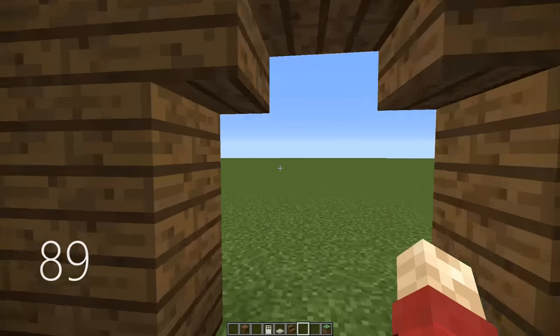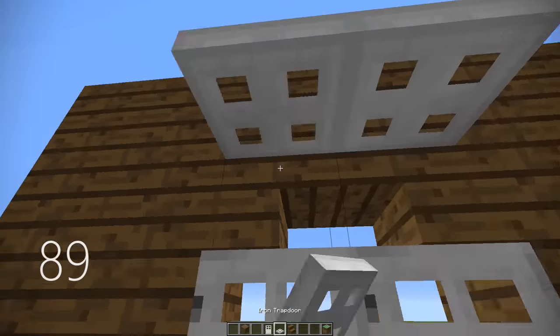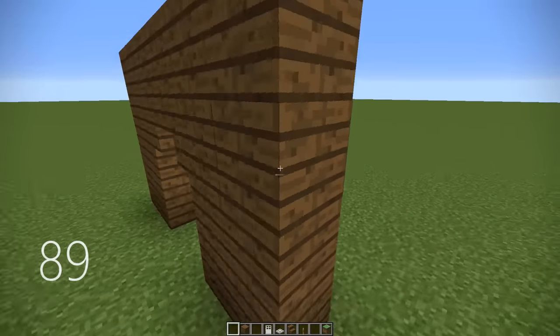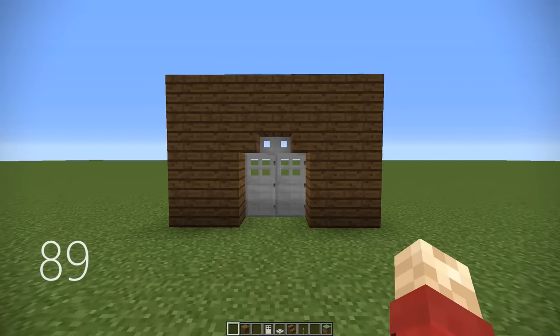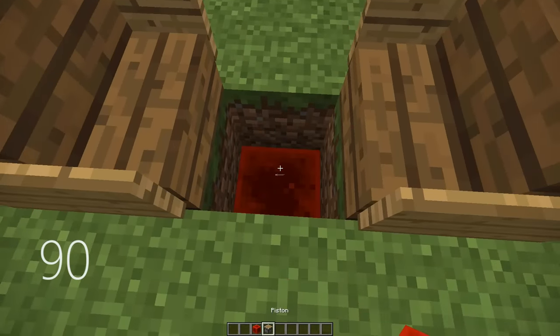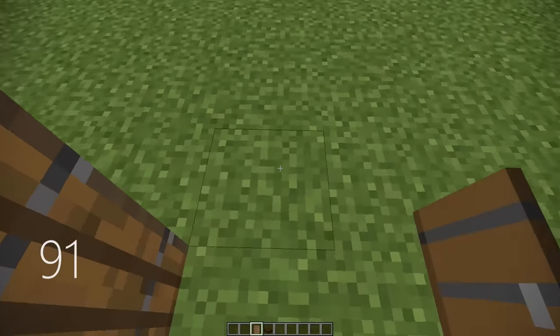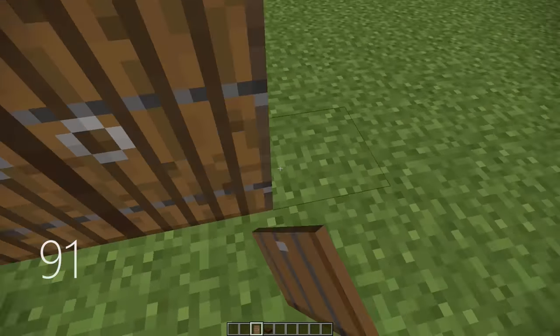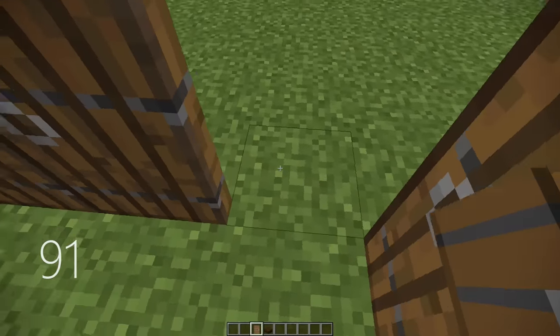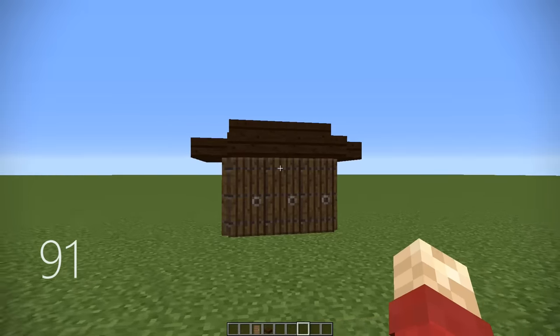Number 86, you can use blocks such as the dropper and the observer block to look like little faces. Number 87, you can create some small custom trees by adding some leaves on top of a fence, and then some vines on top of the leaves. Number 88, you can create a really cool cupboard by making some upside down staircases on top of each other, and then covering it with two oak doors and two trap doors on the top. Number 89, if you have an archway for a door, you can place two iron doors behind it and two trap doors with some levers to cover the entire space.